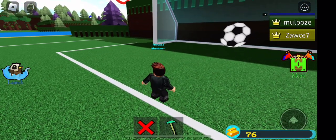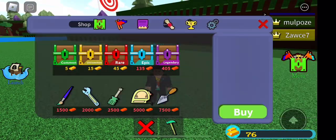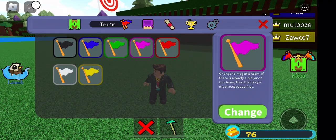Right here, you can see that I have gotten the ball, but you didn't see it because I have already gotten it. So now we have to switch to Magenta Team to do the sticky block challenge.